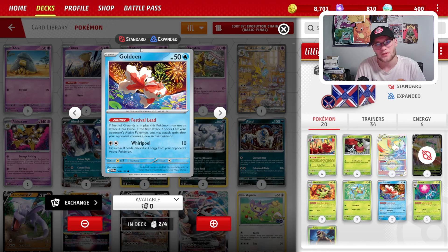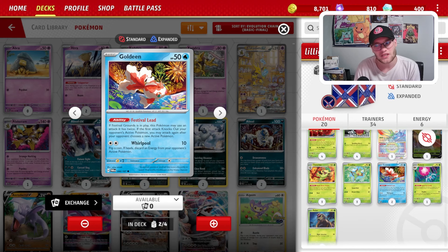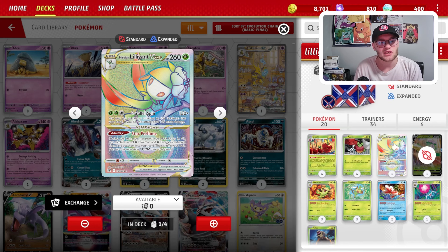We do play Goldeen so that maybe we could start Goldeen as that Festival Lead Pokemon. We can start searching as early as turn 2. And then obviously we do have this Hisuian Lilligant V-Star, which does have that Star Perfume V-Star power. Star Perfume says during your turn, you may search your deck for up to 5 in any combination of Grass Pokemon and Grass Energy cards, reveal them, put them into your hand. So we could essentially find 2 Thwackys and 2 Diplin and a Grass Energy to attack, or whatever combination of Grass Pokemon we might need.